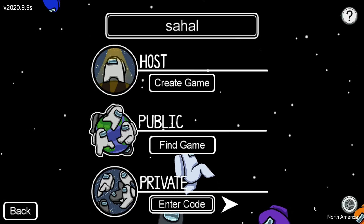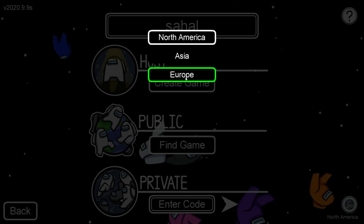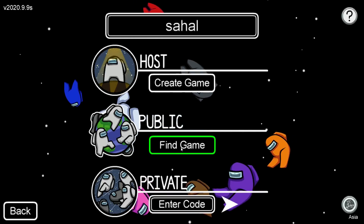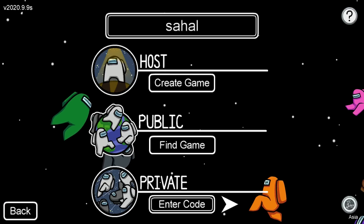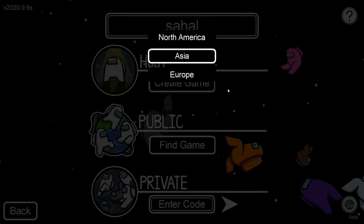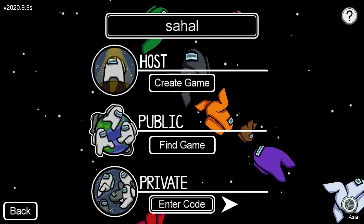If it's not working, go back and change the server to Asia and try to play the game once again. If it still doesn't work, go back to the servers and try Europe. Changing the servers is one of the first fixes you should try when you're having a server disconnected error.